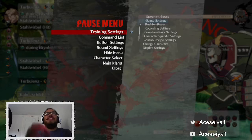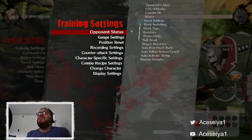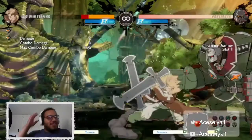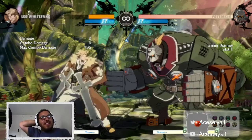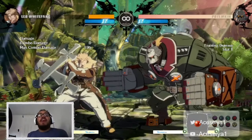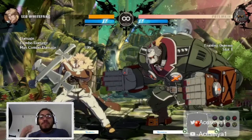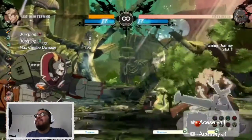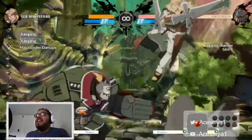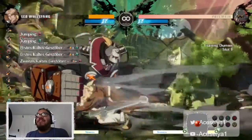Sorry, I had to restart this whole thing. We're going into my tutorial slash breakdown of Leo White. I'm not too knowledgeable of Guilty Gear - I've been playing the game for a little bit and I'm still learning. I like Leo so far, his character design is awesome. He's not the fastest or most mobile, but I like that he has a charge mechanic and kind of fireballs too. Let's get into it.